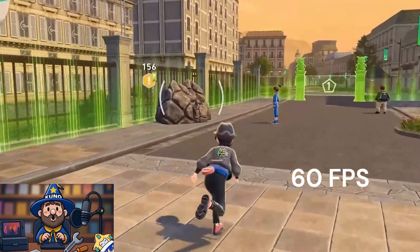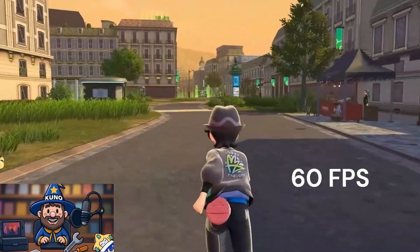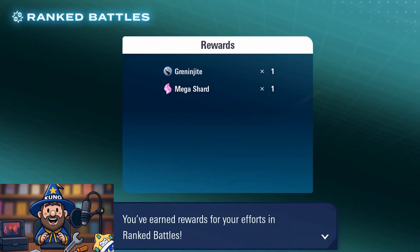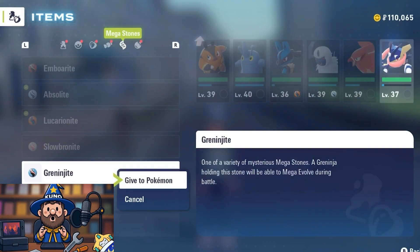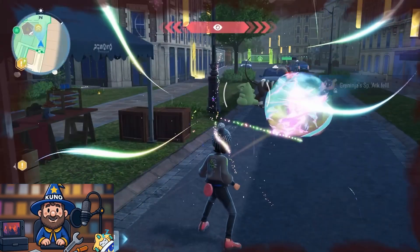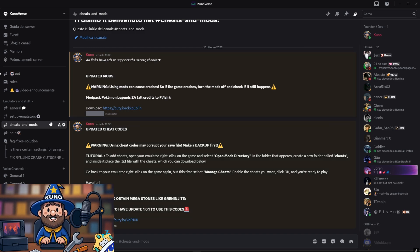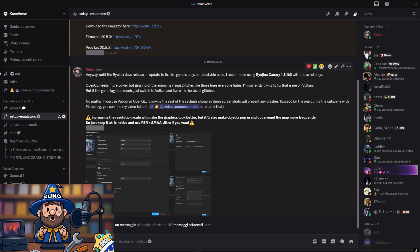Mods are like small upgrades you add to the game. They can improve graphics, improve FPS, unlock features that are normally online only, or whatever you want. Before we start, quick reminder — all the files you need are already on my Discord server, so make sure you join it. You'll find the link both in the description and in my channel bio.